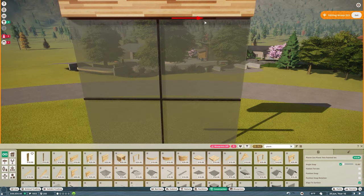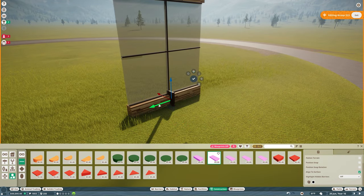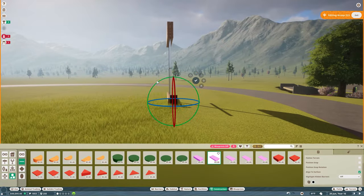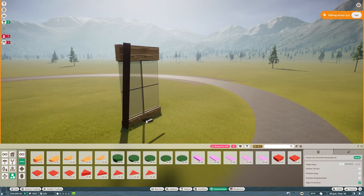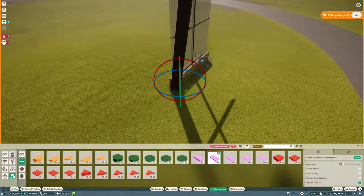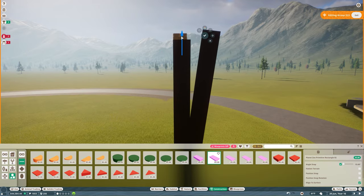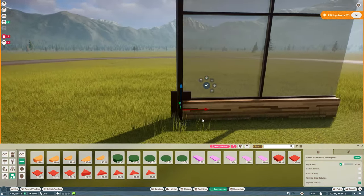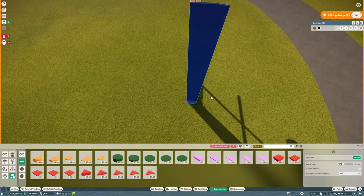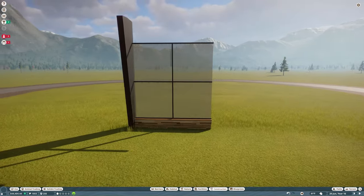One of the things I always try to do is every time I build something, I try to outdo myself — always figuring out the best possible way to do something and how I can make it better than last time. I think with this one it's a huge project I'm starting in the park and it's going to be fairly fantastic when it's done. It will possibly be one of the best things I've ever done in Planet Zoo.